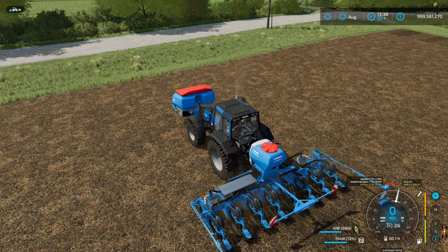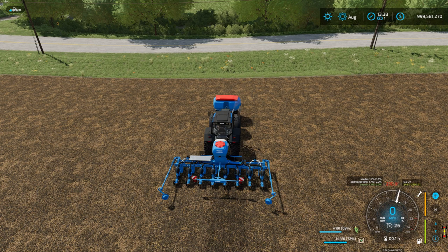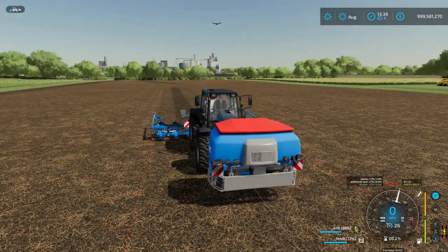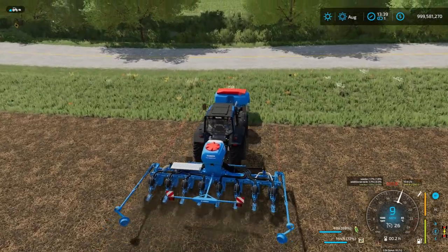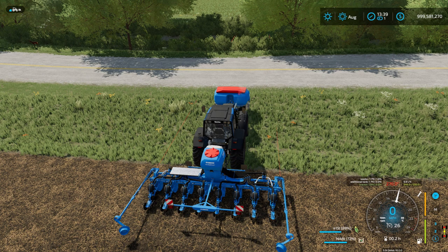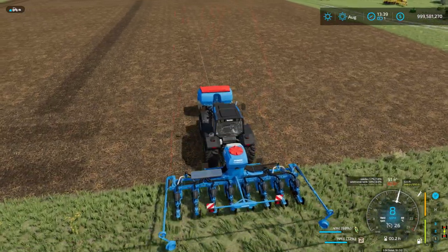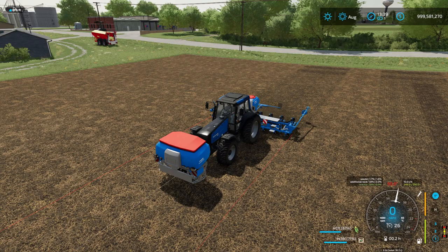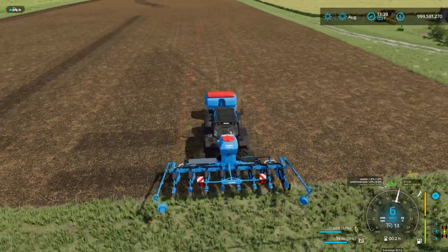Now some of you are asking: how do I know the width of my implement? Well, hit Shift+Home and you actually get visual lines that show you the width of your working implement. Now let's finish this line — we get to the end, do a 180 to the left by hitting Control+Home, it does a 180 to the left, and you've started a new planting row. I don't use the auto turn, so what I do is I have this on and use these little red lines to line up my next row.